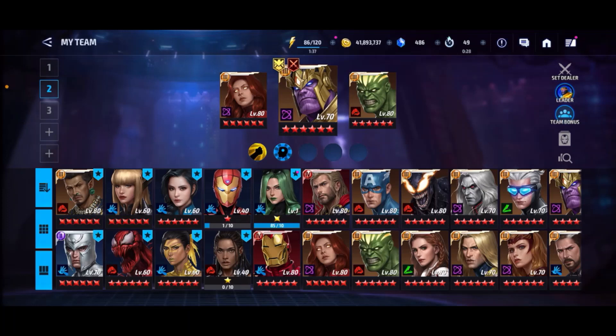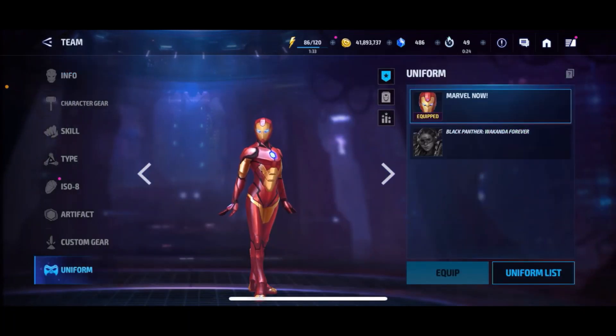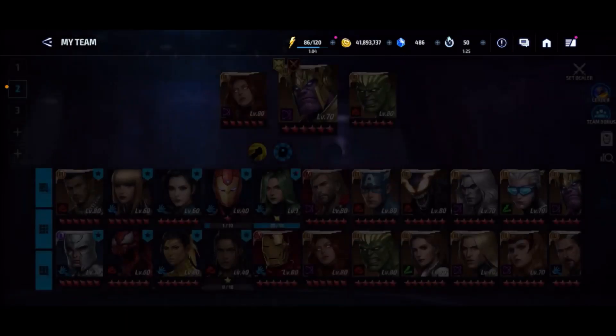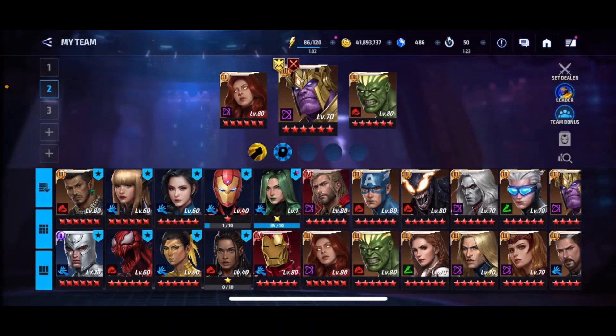At number 7, I'm going to put Ironheart. She's a really good support character, especially for Blast. She has a leadership for all Blast types — it's like 55% basic attack or energy attack. She has a support passive with the new uniform as well. And as a standalone character doing damage, she's pretty good. Not to mention, she's really fun to play, especially with the new uniform. And the rest of these uniforms are not seasonal, so you can buy them and you'll be set.